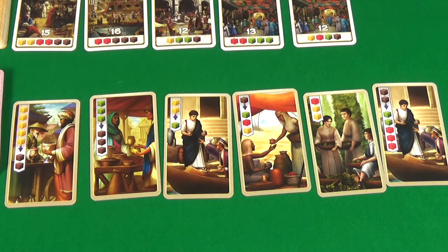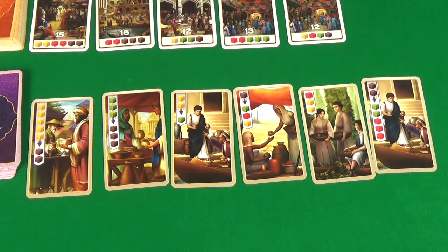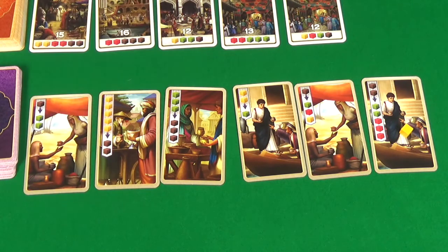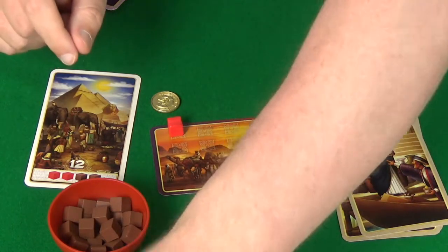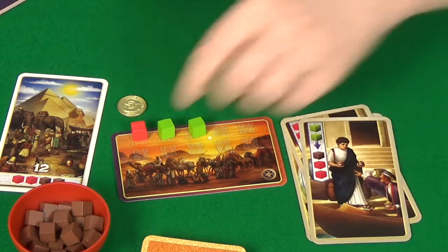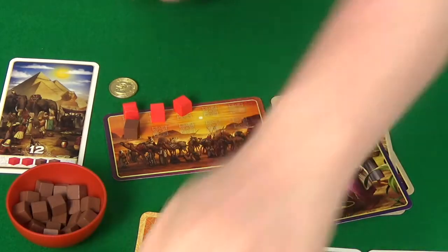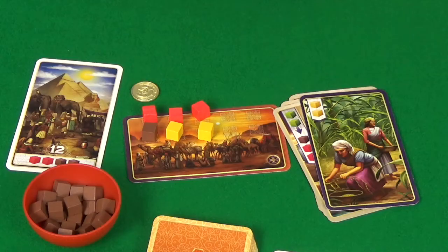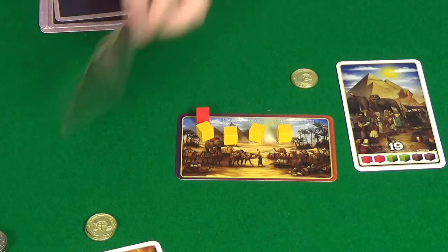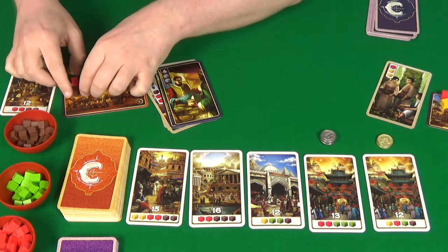Rogue is going to trade her free yellow to gain 3 red. I'm then going to use yellow spice to acquire this card. We shift down and our new merchant is a brown to 2 green. Rogue will trade 2 of her red for 2 green. I'm then going to gain 2 yellow and a red. Rogue will trade 2 green for a brown and 2 red. Then I'll gain 2 yellow. Rogue then copies me, playing the exact same card to get 2 yellow. I'll rest, and Rogue will upgrade 2 reds to be 2 greens.